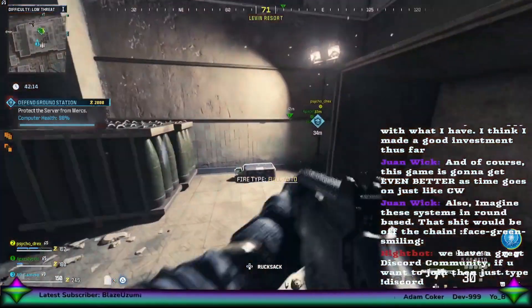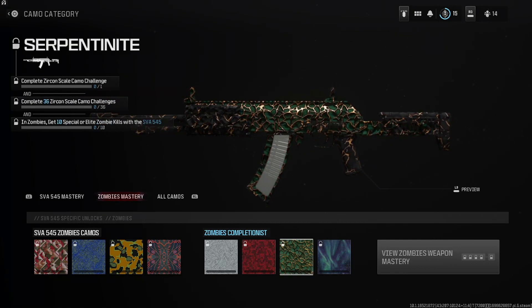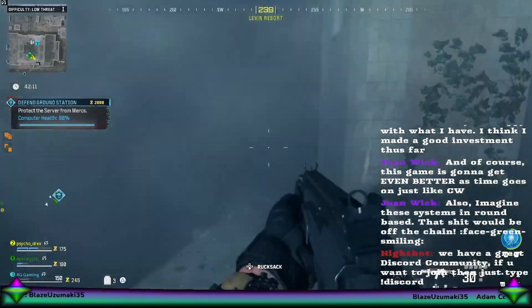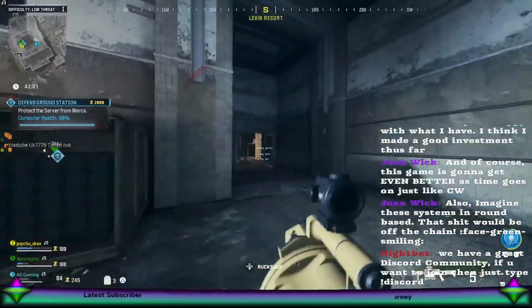Now down to the weapon camos — we'll be showing them off now: Golden Enigma, Zircon Scale, Zircon Tainite, and Borealus. Some interesting camos for sure. Golden Enigma definitely catches my eye — I like the look of that camo. But what camo do you guys think looks most interesting?